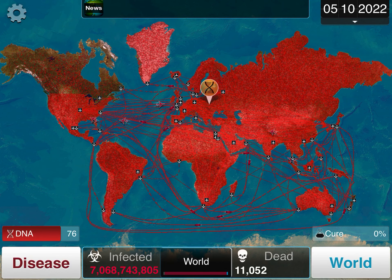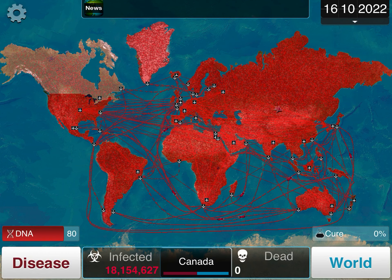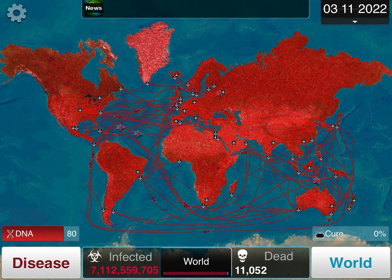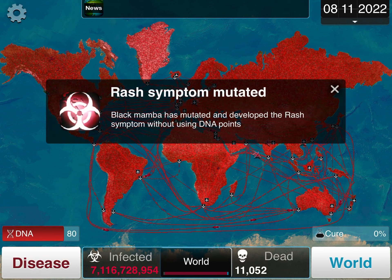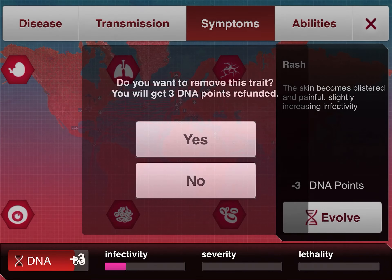Since you just saw that notification saying that your disease needs to evolve to kill — do not listen to it. I repeat, do not listen to it. You do not want to start evolving to kill people until you have the entire world infected. If you kill too fast, you will kill all of your hosts and then it won't spread anymore.